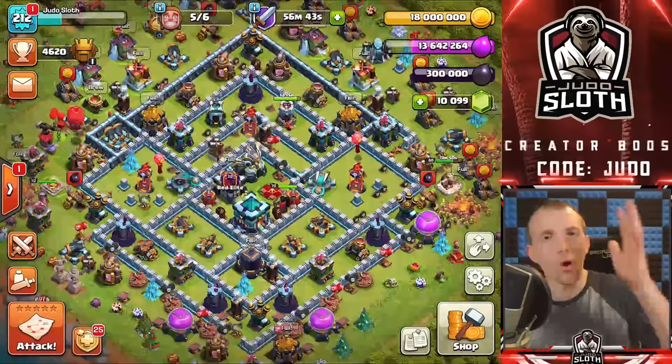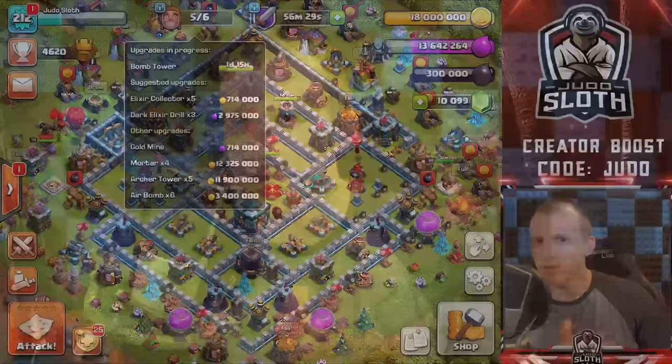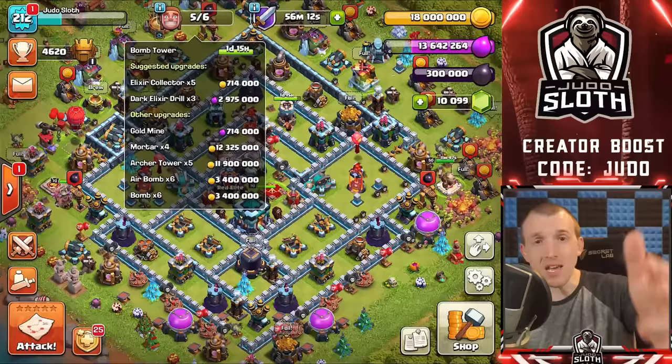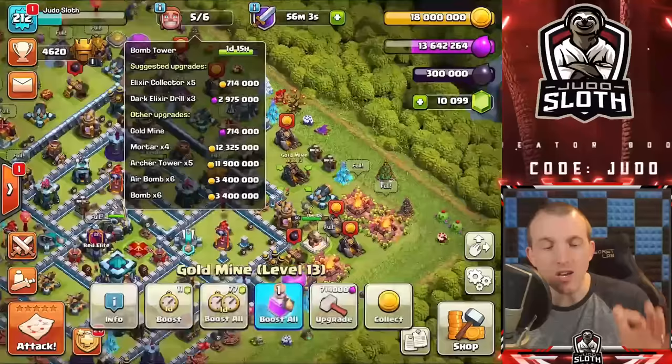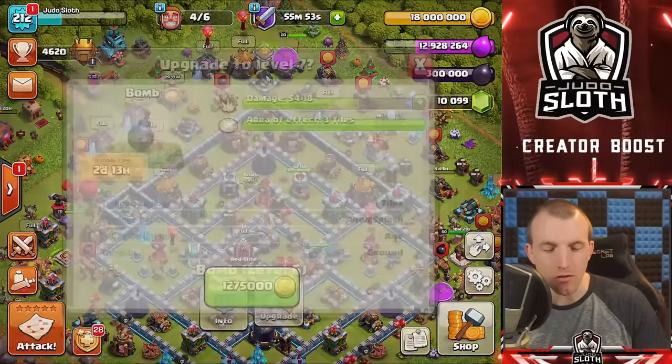I'm going to take a second and think about what I'm going to upgrade. You guys actually told me about this — you can scroll up and down through the upgrades. For whatever reason that had erased itself from my mind. I think for the dark elixir drills I want to upgrade them together — my friend Beakerslab tends to upgrade things in bulk and it's pretty exciting. Let's go with the gold mine since we've only got one to upgrade, and also upgrade one little bomb that's lower than the others.